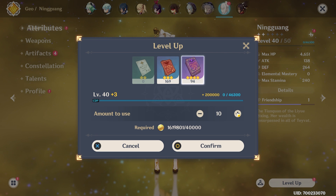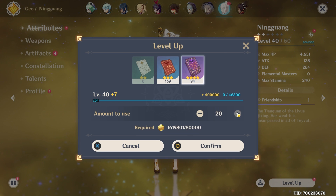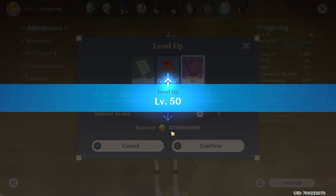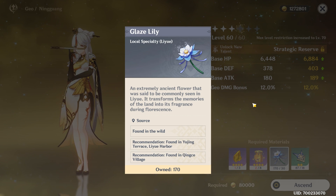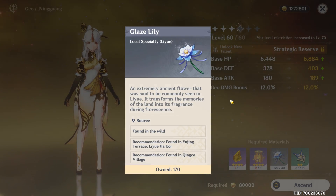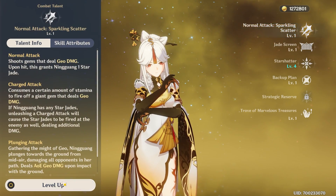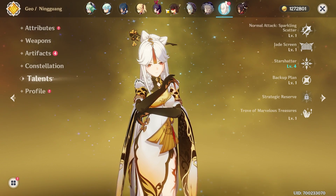And don't get me wrong, Ningguang is incredible — I've seen some really incredible Ningguangs including Mako's. But I just don't need to raise her right now. Contrary to some people's beliefs, I don't actually have infinite resin. Finally a use for my glaze lilies — I was wondering if I'd ever need those. I don't think I even have enough to get her to 90 because they're so sparse. And we already need world boss mats. She needs the same talent books as Keqing, and I just used every single book I had to level Keqing.